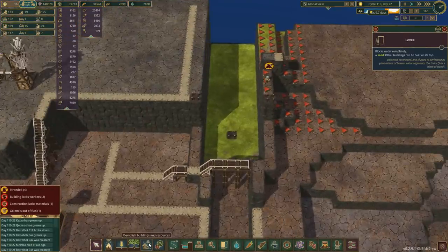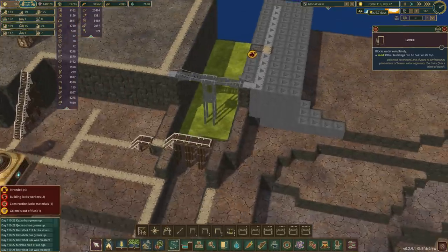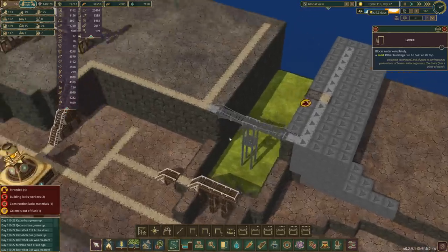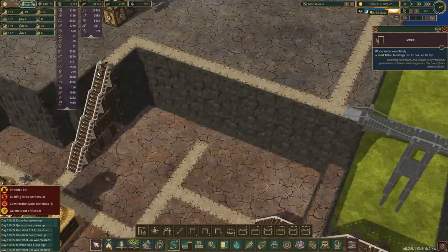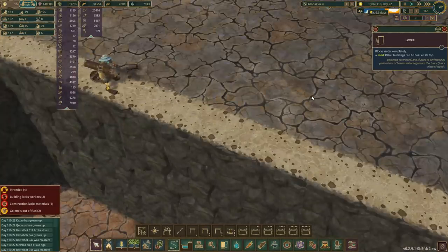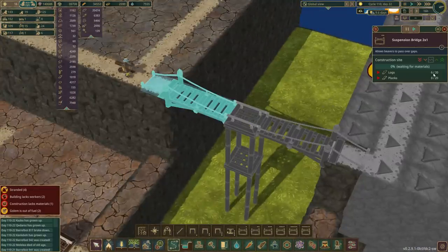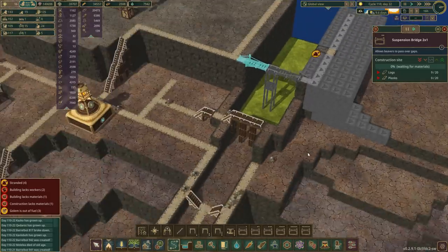I'm putting in a bit of a bridge across here so that we can get to work on this stuff over here. Look, he's got a log on his shoulder. He was carrying three logs — good Lord. So we get some logs and planks down here and get that built.